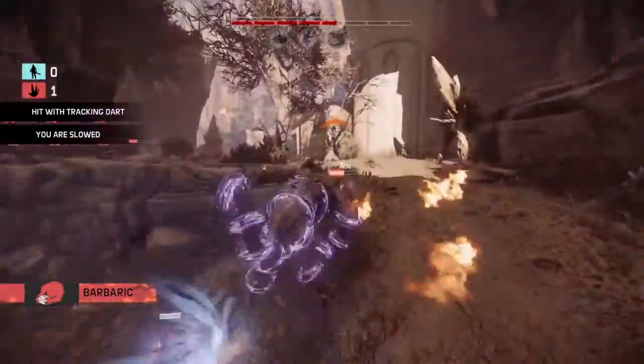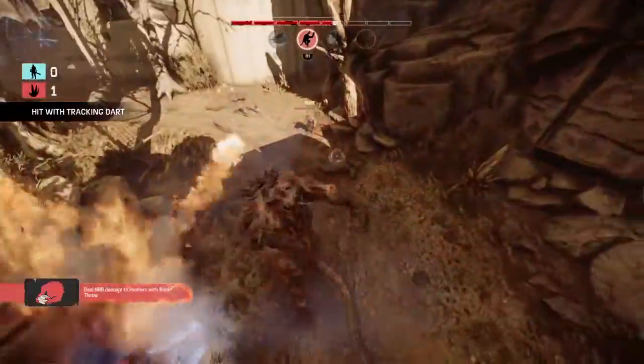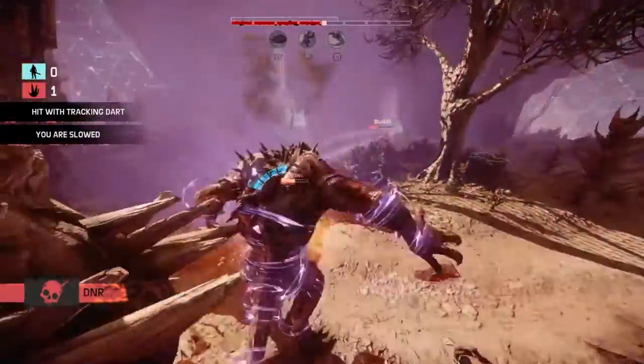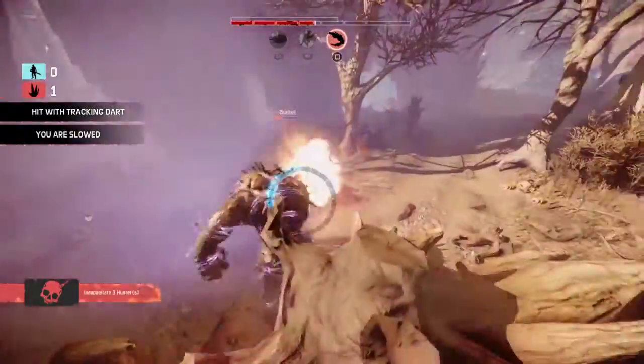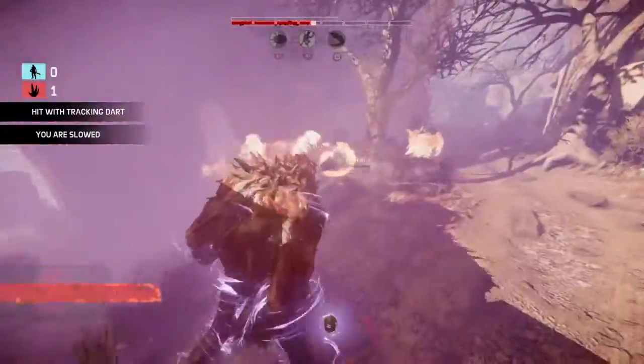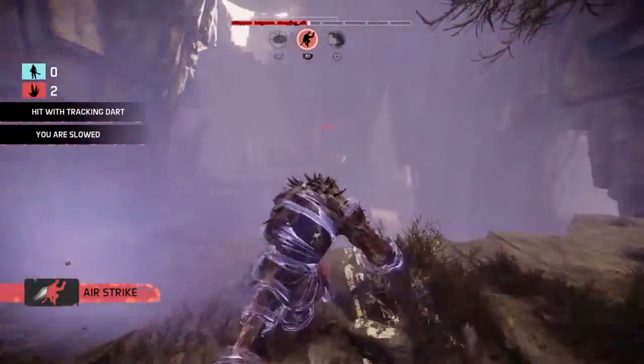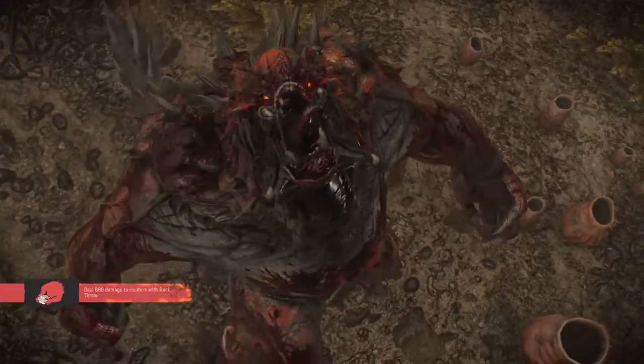Let's use fire breath, rock throw to hit her — yep, there we go. Now fire breath, finish off Abe with my leap smash. He is down. Then finish off Bucket with my rock throw and fire breath to kill Bucket. There we go. Nice!